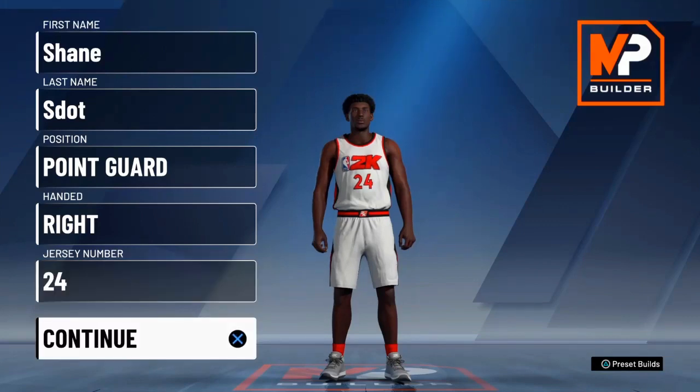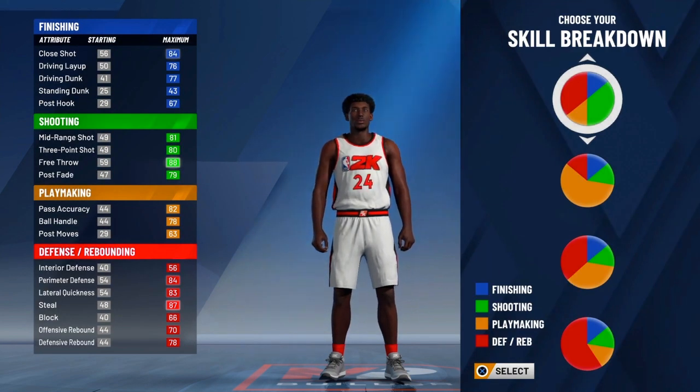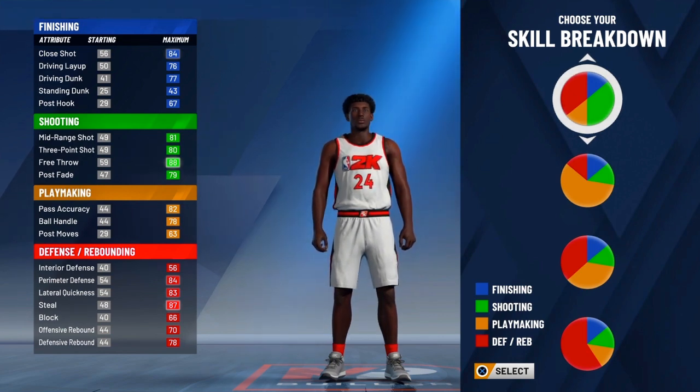So what y'all wanna do is make him a point guard. Y'all can choose whatever hand y'all want, left or right. When y'all get to the pie charts, y'all wanna choose the one that is mostly green or red, which is shooting and defending, so you guys can get shooting badges and defending badges on Hall of Fame.